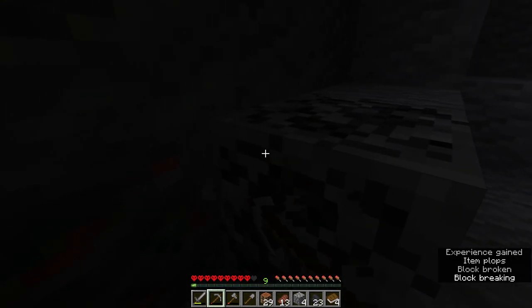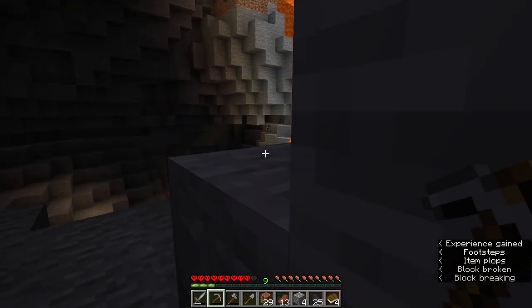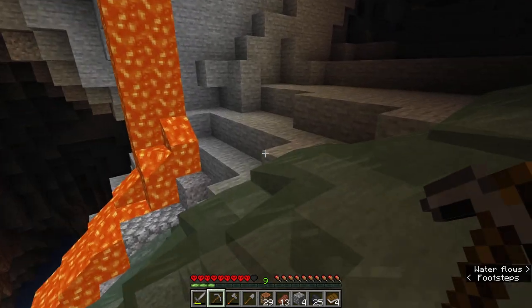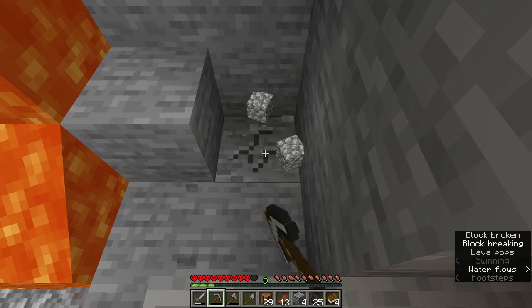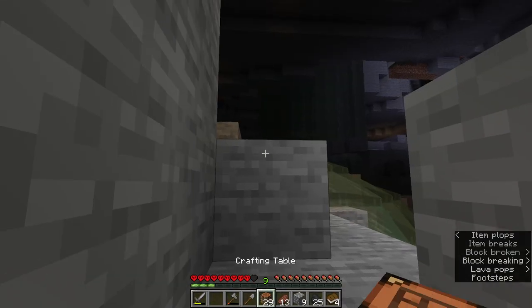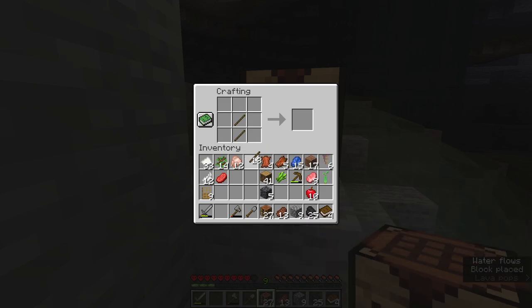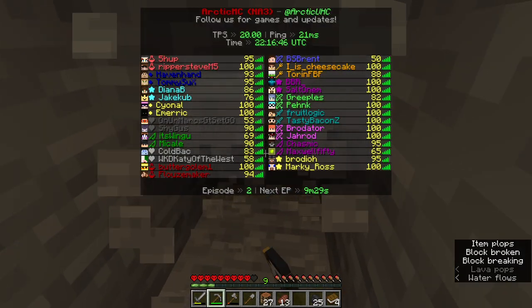Diamonds! I found a diamond. All right, that's our freaking brewing stand. Yeah, we should definitely make that before enchants — those can help us make more potions. Very important. The only problem is that this diamond is past a bit of lava, and I don't have a water bucket, and I'm terrified.